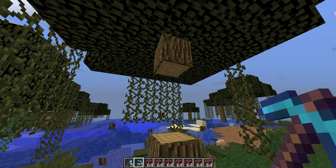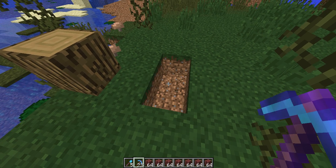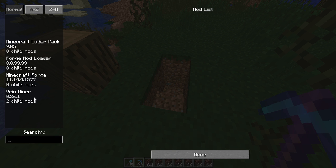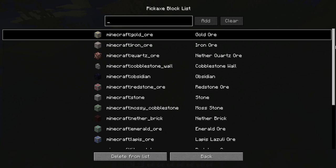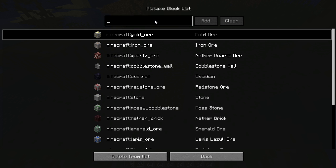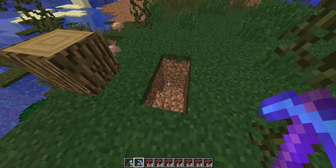If we press the Vein Miner hotkey — we can't mine wood, can we mine dirt with the pickaxe? No. Or grass? No, we can't, even with the Vein Miner button held down. We can go to Mod Options, press escape, Mod Options, find the Vein Miner mod, click it, go to Config — same as from the title screen. Click the pickaxe tool block list. These are all the blocks harvestable with a pickaxe. Now type 'minecraft:dirt' and add — it's added.